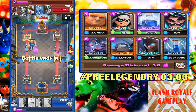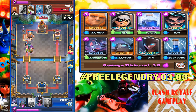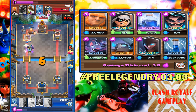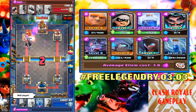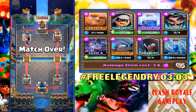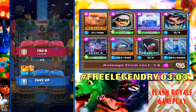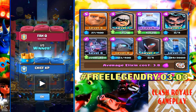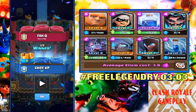Look at that — mini Pekka, electro wizard, bandit, and the giant — it's like doing a big push. He's trying to stop me from getting a three crown but it's going to work. He's trying his best to stop me. This is the deck guys: giant, bandit, lightning, electro wizard, mini Pekka, night witch, and zap.